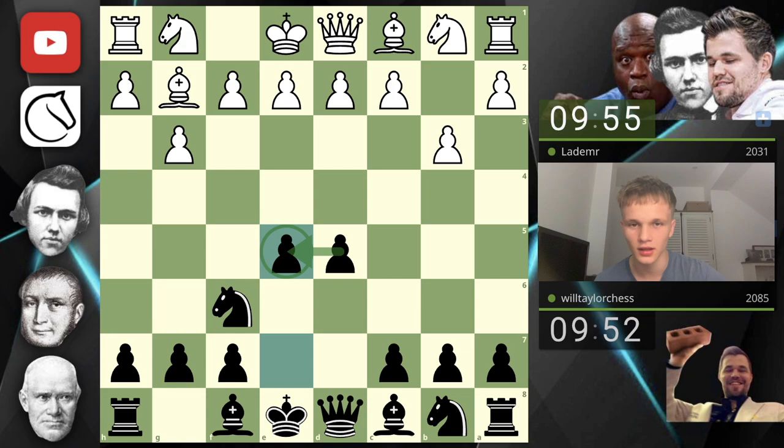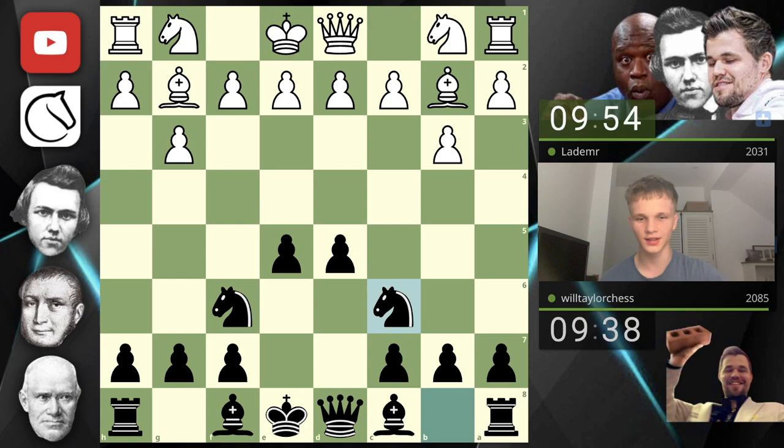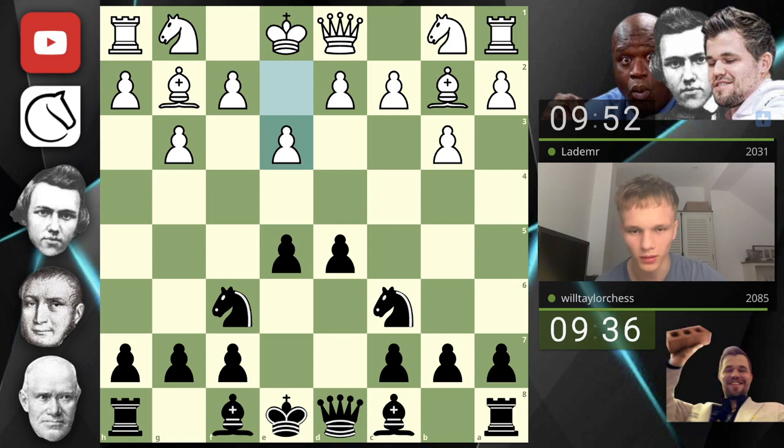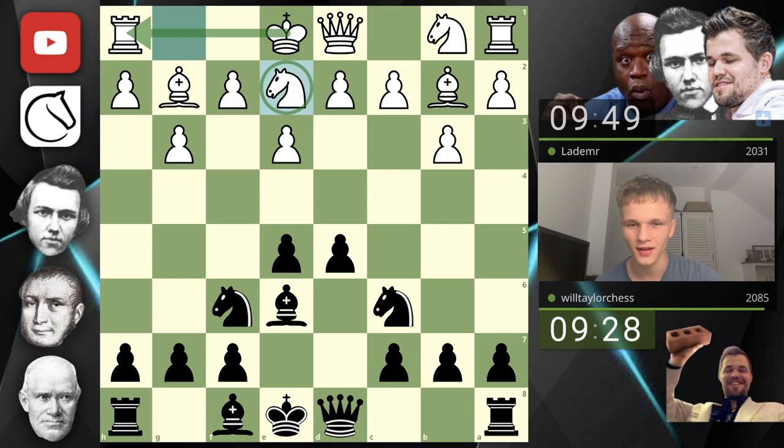The absolute full centre. This is kind of just the best way to play against people that insist on doing things like this — claim the full centre and just do it unapologetically. Where are they going to castle? I think it's likely they'll go Nf3 and castle kingside. So I'm going to play Nc6, Bxe6, Qd7 and castle queenside. That is the general plan. Start with Bxe6, developing all the pieces. They have not moved either of the knights.